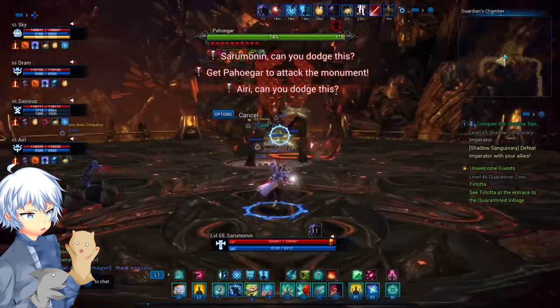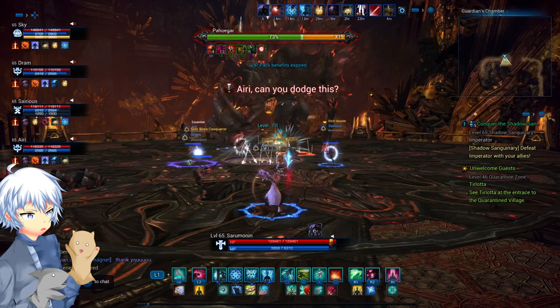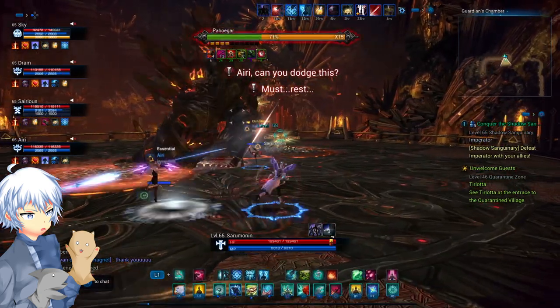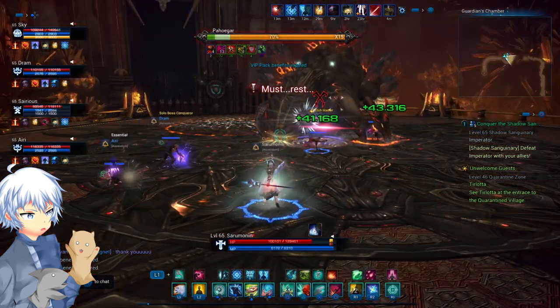The next attack is a hand slam and swing for tanks. You can tell he's going to attack with his hand when you see the red circle, and he'll swing around afterwards. Just keep an eye on this and learn the feel of it, because in hard mode there won't be any indications.